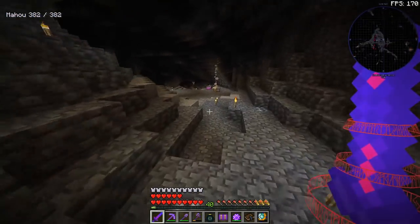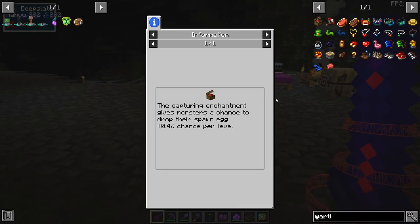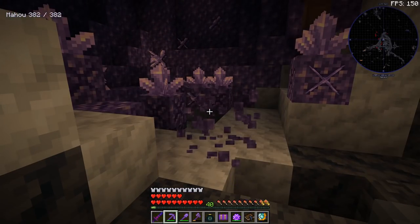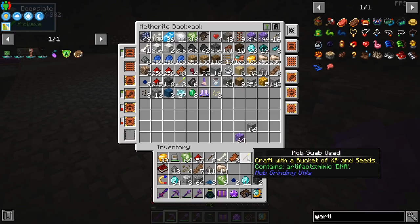A mimic is basically a chest which is trying to eat your face. What I did is bring some mob swaps and take a sample from a mimic so I'm not really sure - we have Mob Grinding Utilities and we do have Apotheosis, so maybe I can make a spawner out of it.